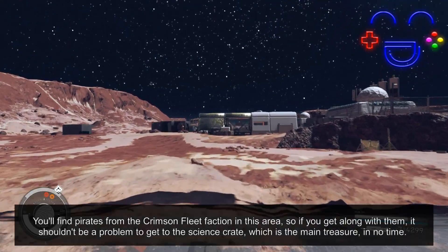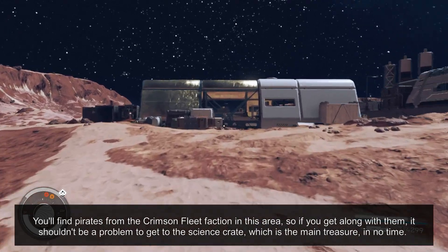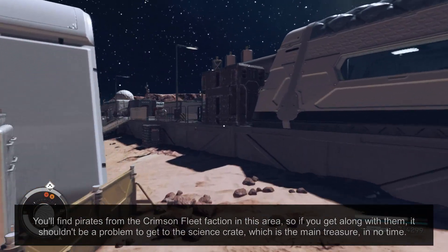You'll find pirates from the Crimson Fleet faction in this area, so if you get along with them, it shouldn't be a problem to get to the science crate, which is the main treasure, in no time.